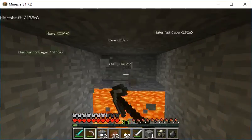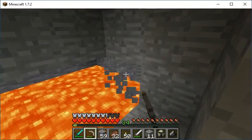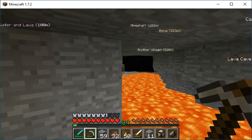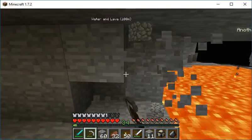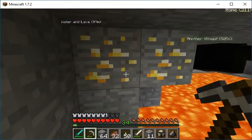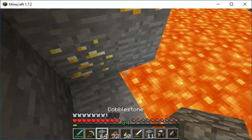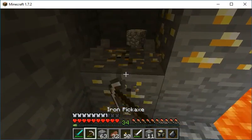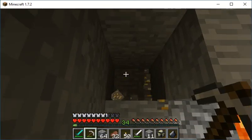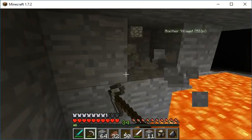Okay, we came across a lava pool. Wait, is that another cave over there? There's gold here. I don't care too much about gold — it might be useful for making other items, but I'm mostly searching for diamonds right now.